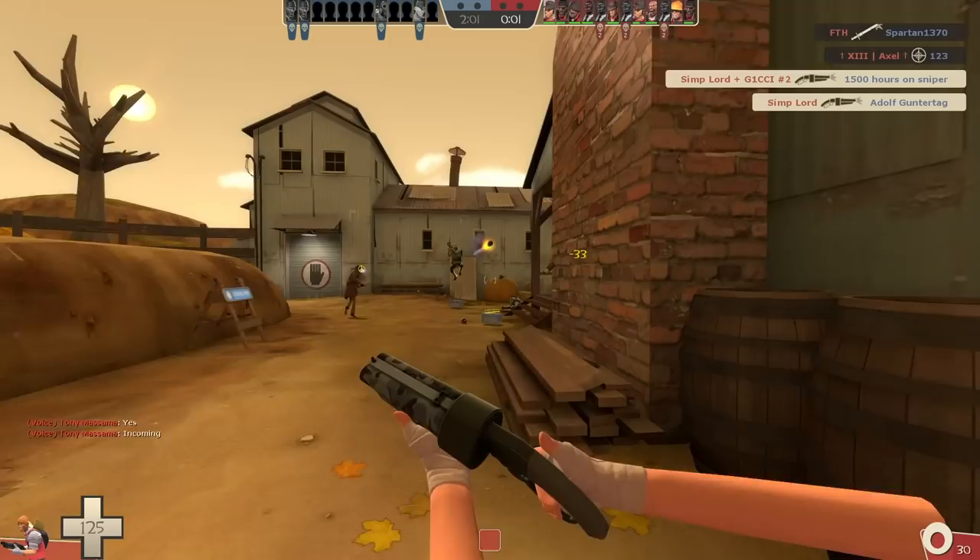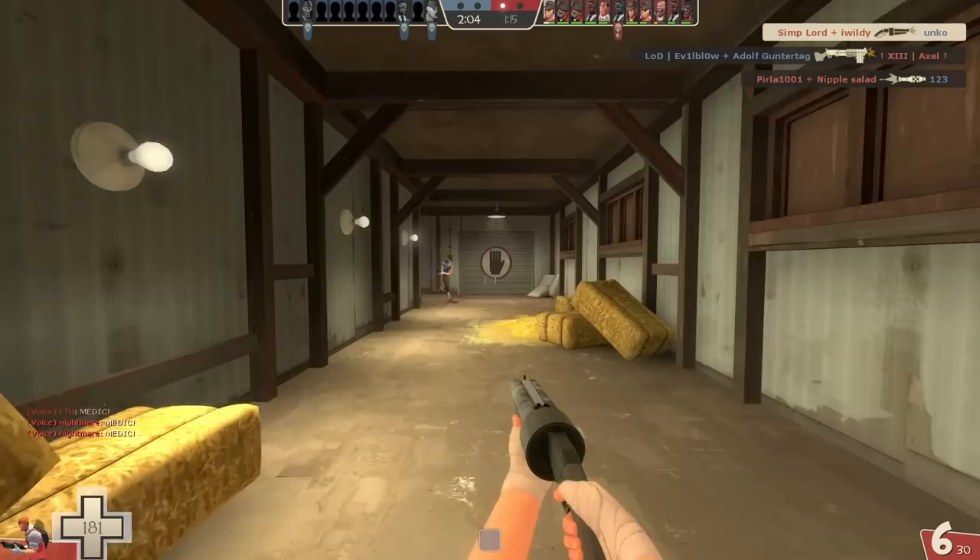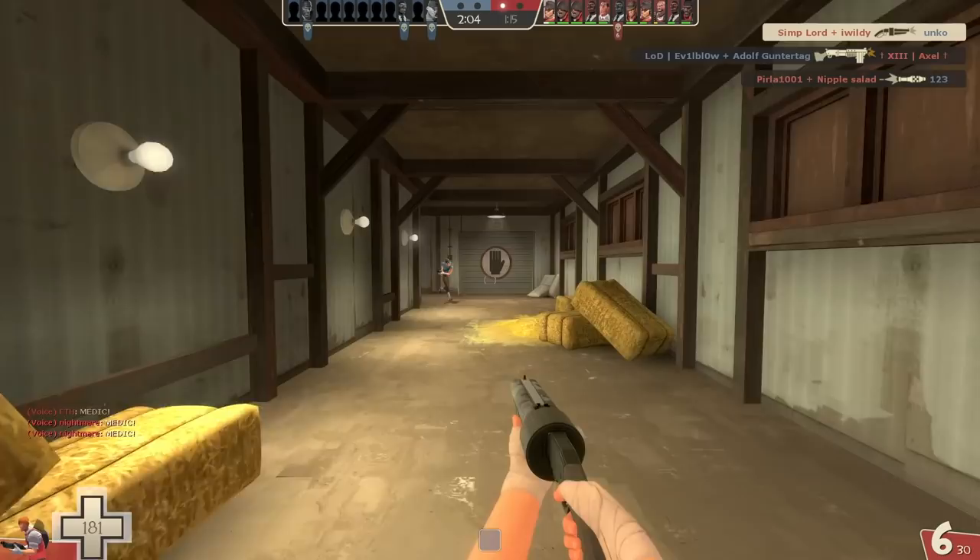Generally speaking, they are all very shotgun-esque. You get close, and then you click on people. And this is somewhat surprising, seeing as he has one of the largest collections of weapons available to any class in the game, right after Soldier and Pyro. So in this video, I've challenged myself to create a unique concept for each of his weapon slots, avoiding the type of ideas that are just slight tweaks to existing weapons where possible.